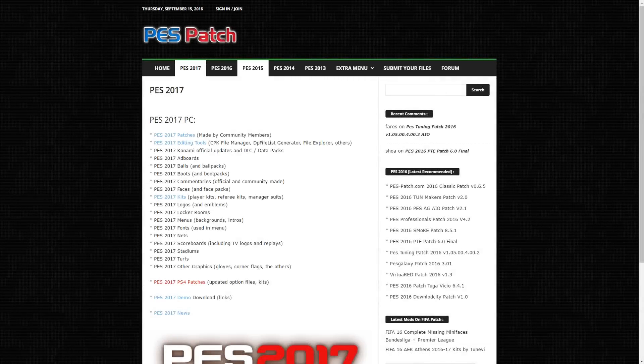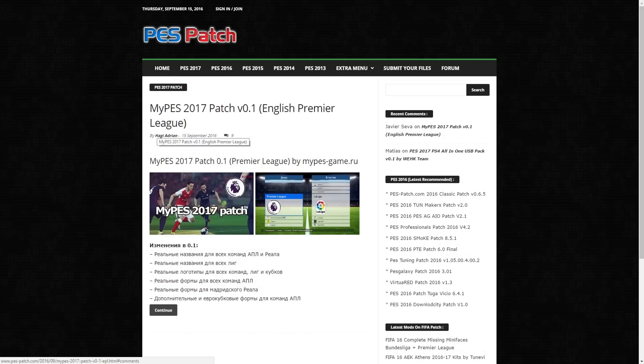I just want to start off this video by saying, if you want to get yourself a copy and get the patches — like the kits, the logos — for PES 2017 on PC. The game released today, and I spent maybe two or three hours looking for this patch. But all you have to do is essentially download this file.